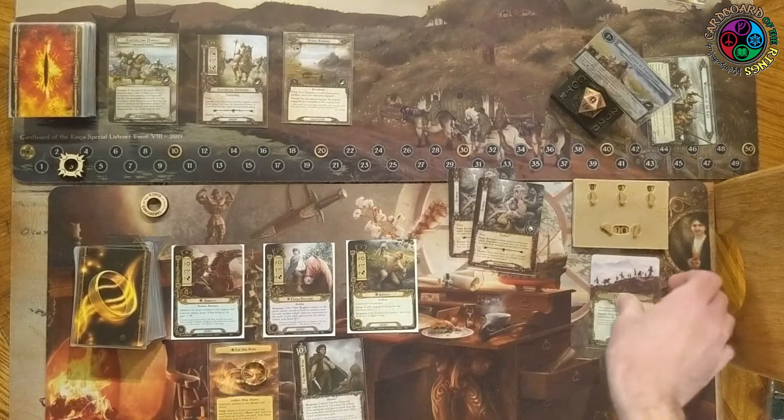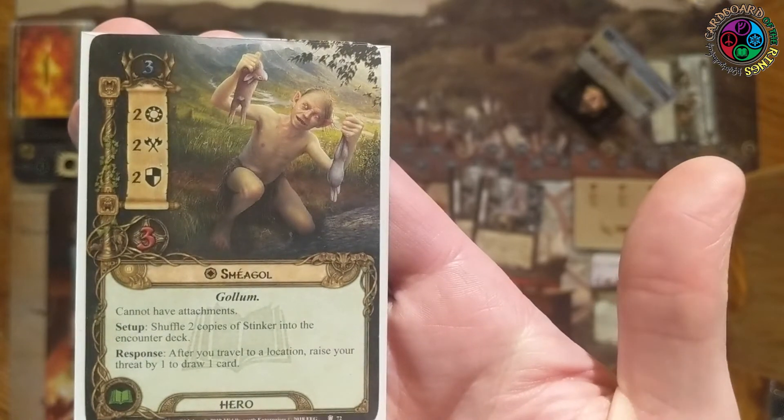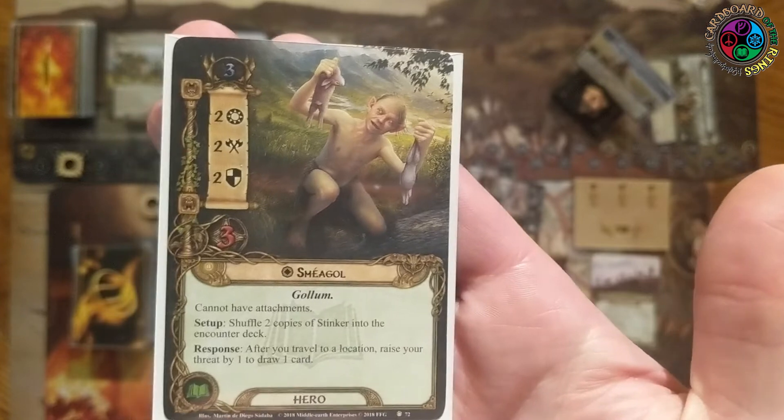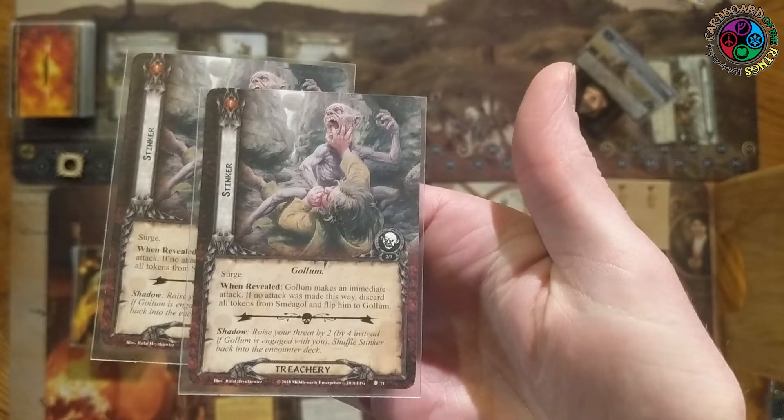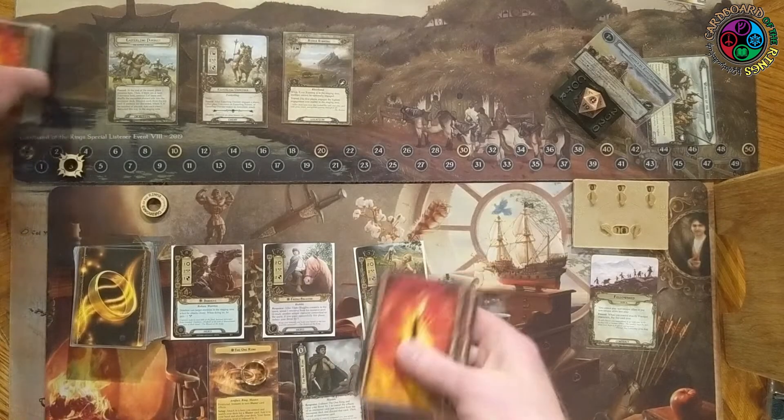Forced: when you control exactly nine unique characters, flip this card over - we'll read side B when that happens. One of the heroes from this deluxe is Sméagol: only three threat, Lore 2-2-2-3, has the Gollum trait, cannot have attachments. Setup: shuffle two copies of Stinker into the encounter deck. Response: after you travel to a location, raise your threat by one to draw a card. Stinker is an encounter treachery that surges; when revealed, Gollum makes an immediate attack, or discard all tokens from Sméagol and flip him to Gollum.